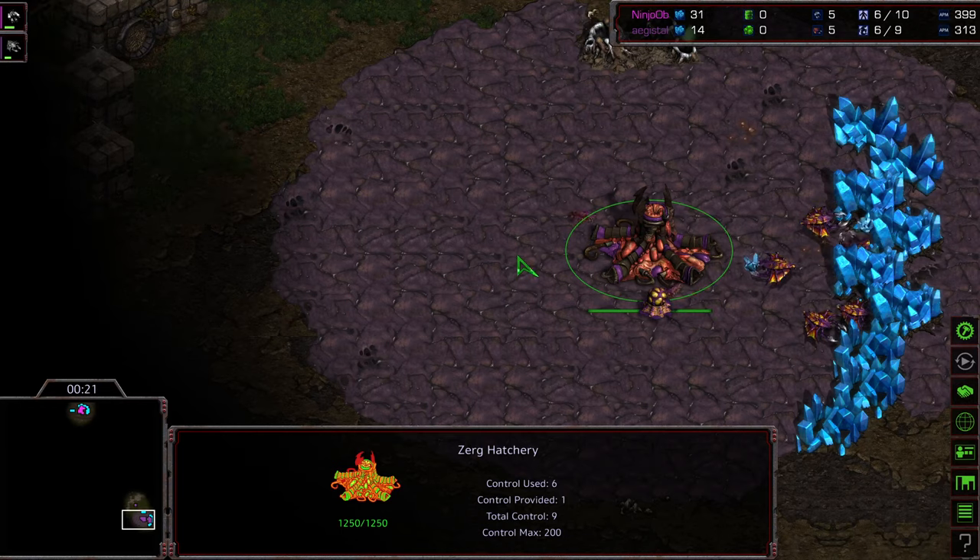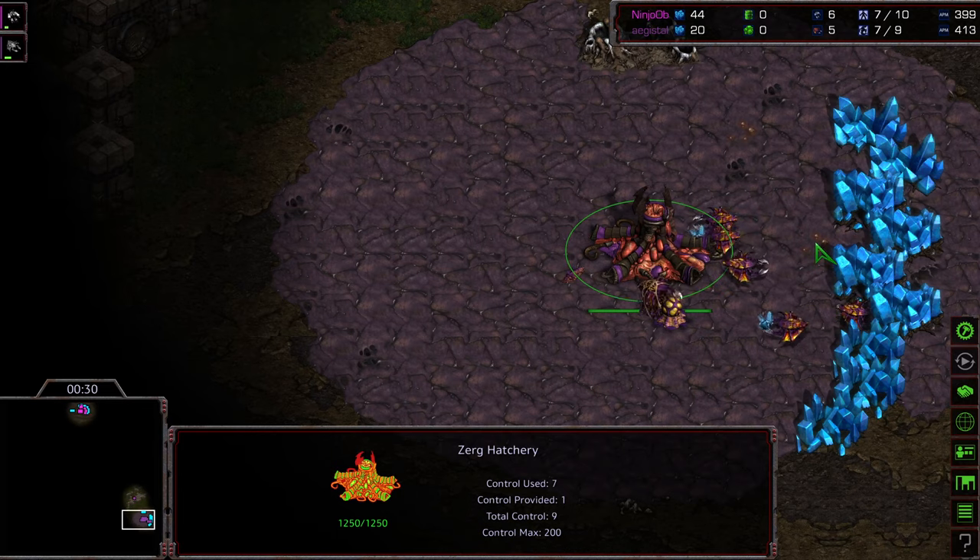This is going to be on Sylphid, a 3-player map. Agisil — I like it when I can say things like that and I get proven right. It's a good feeling as a commentator. It's the best feeling.